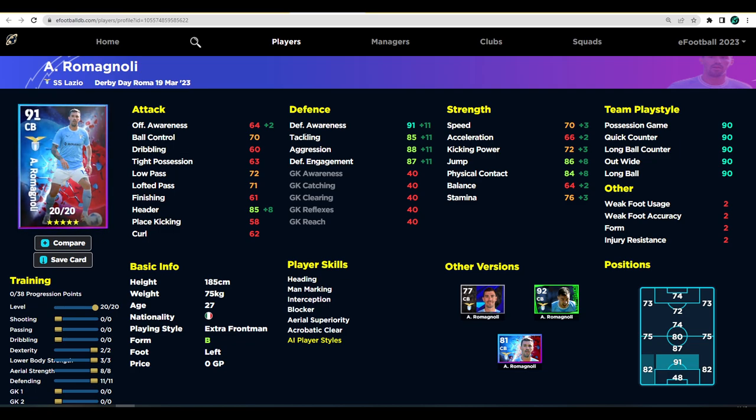Rounding off the Lazio pack, we have Romagnoli. This guy has every skill and stat you could possibly want for a defender. He's not the tallest, but he plays with the Extra Frontman play style — they've nerfed it a little so players don't handle as well as before. But you can't go wrong with 85 heading, 86 jump, 84 physical contact, 85 tackling, 88 aggression, 87 defensive engagement, and 91 defensive awareness.